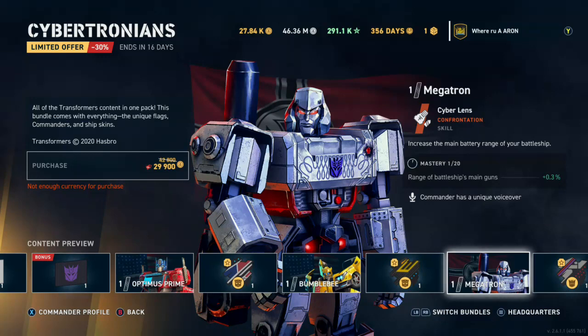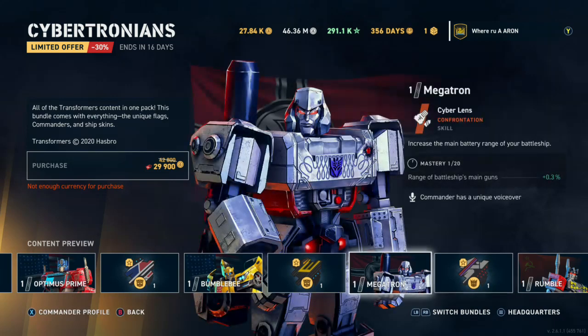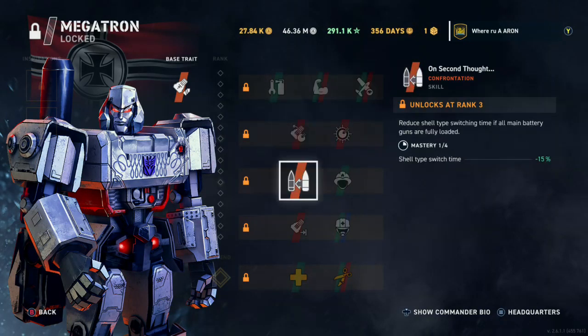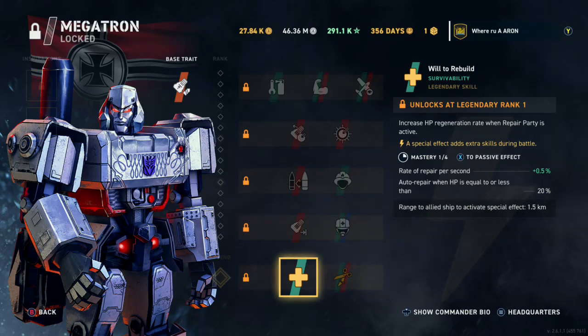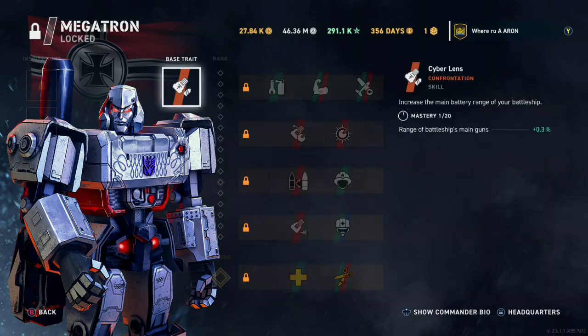We have Megatron, and he's on the Bismarck - oh, main battery range. We might need to get Megatron just for that because that has yet to be in the game. This looks like another fireproof build, and we've got Running with Scissors and Will to Rebuild. I guess the range of battleship main guns goes up to 5% kind of like all other range perks.